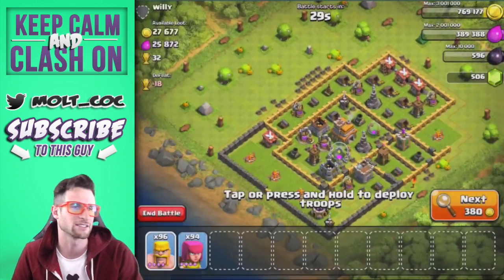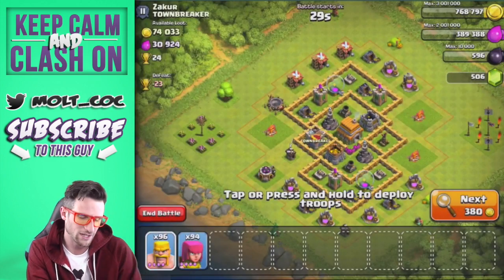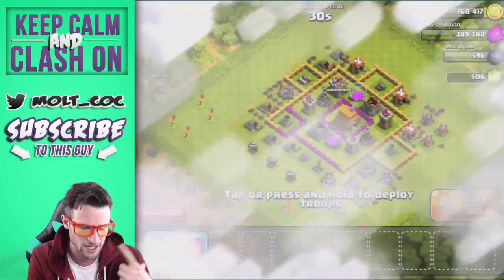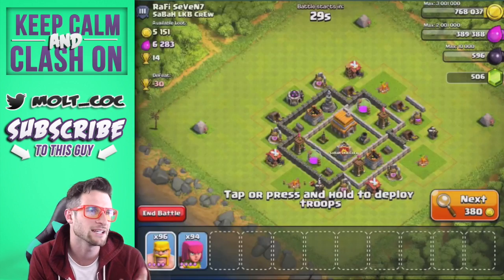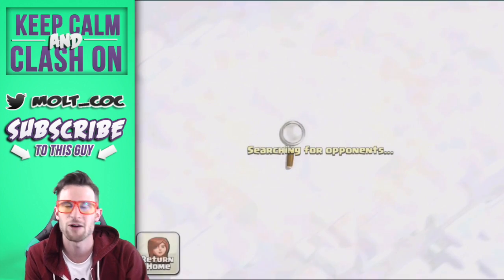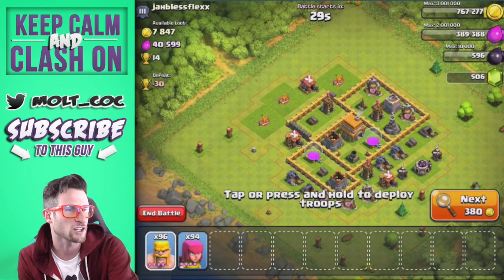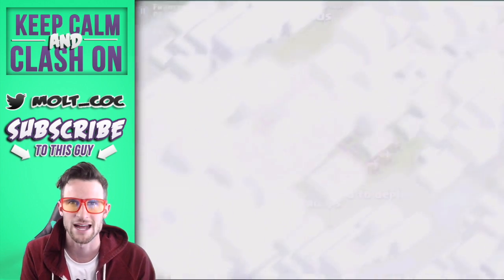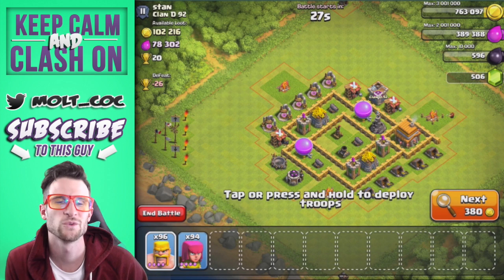Let's go on the attack - hopefully we can upgrade some stuff. All of our cannons are maxed out right now. We need to upgrade our teslas and our archer towers. I believe our wizards are maxed and our mortars are maxed out as well. I'm going to go find a base for us to attack and I'll be back in just a couple of seconds - we are going to continue crushing it on this Clash without walls account.